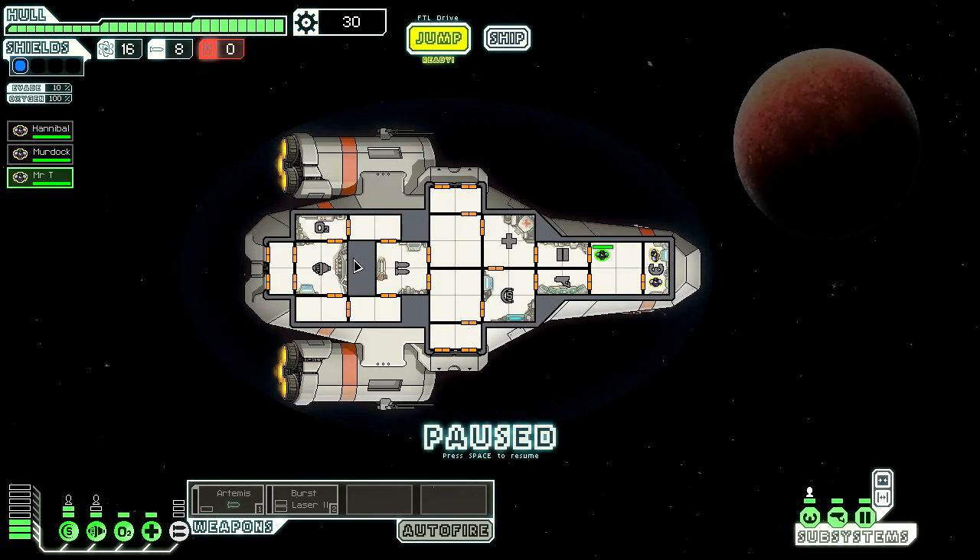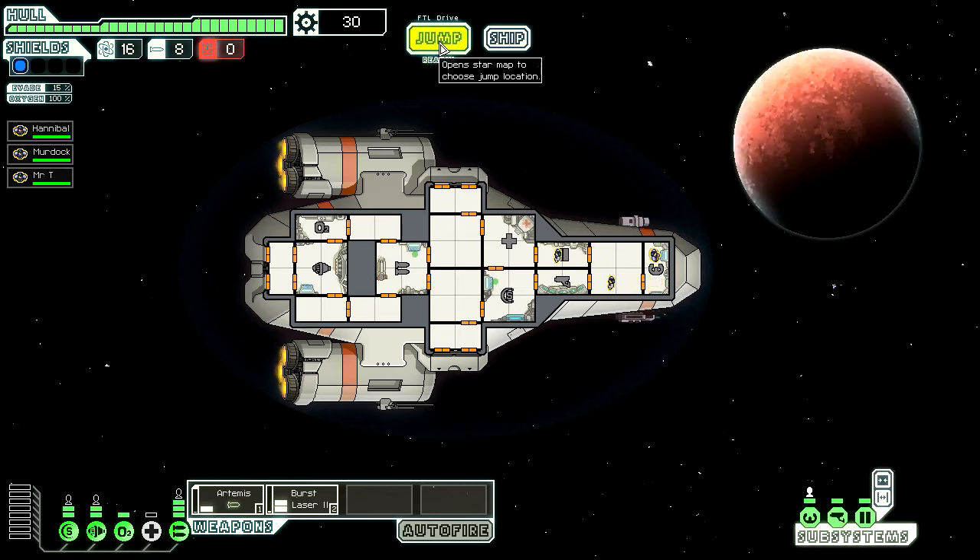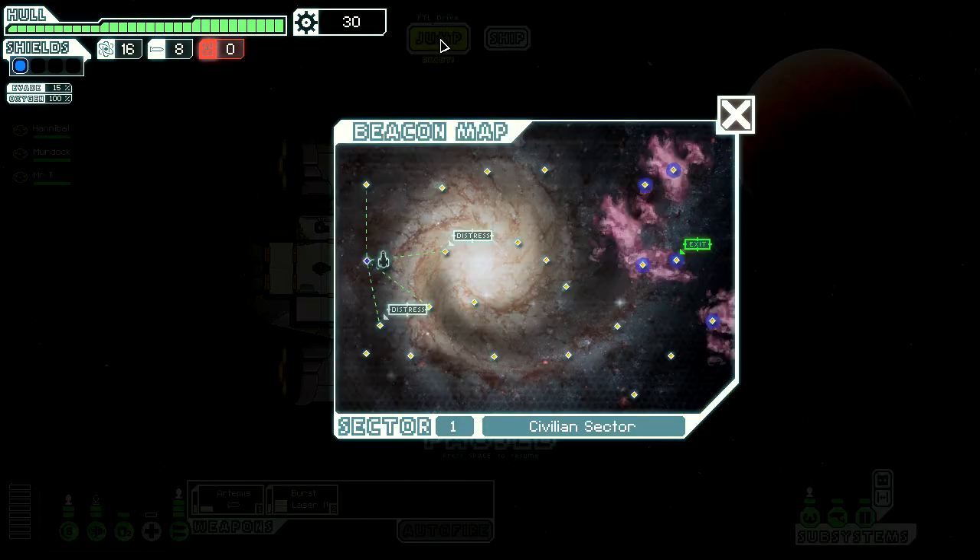Let's prepare. We got Mr. T — you are definitely a weapons man. And Murdoch, you are in the shields. Okay, we need weapons. Turn off the medbay, put it in there, and the armors. I think we are ready — let's go, let's jump!